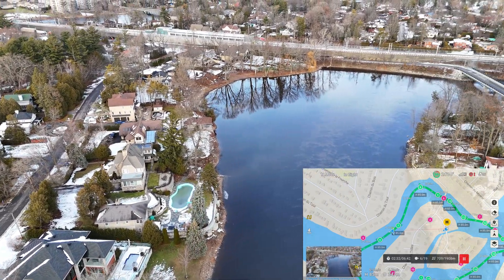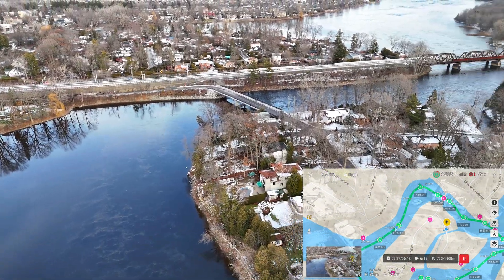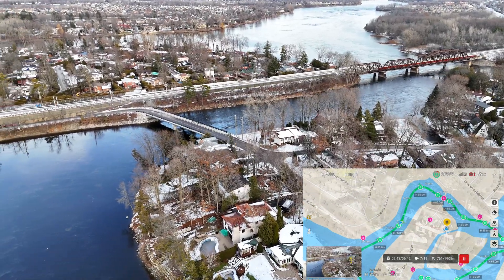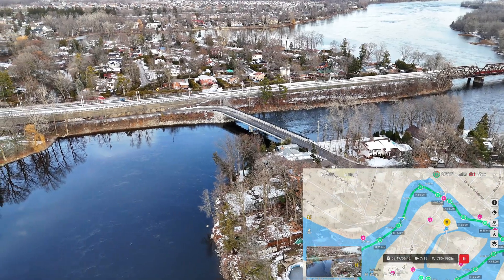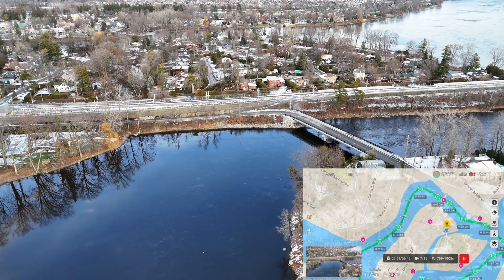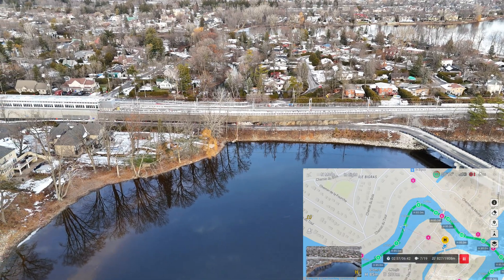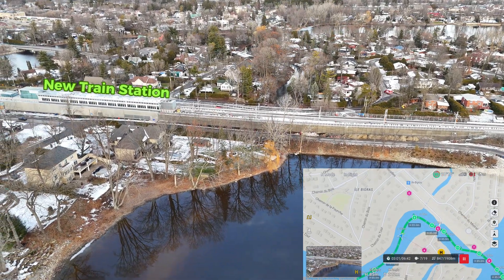The drone is actually swinging around to face POI number four, which is just in front of our home point. As we head to waypoint eight, we begin to face our POI number five, which is by the train station.